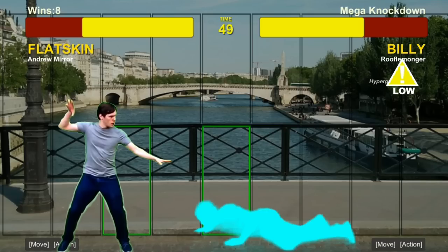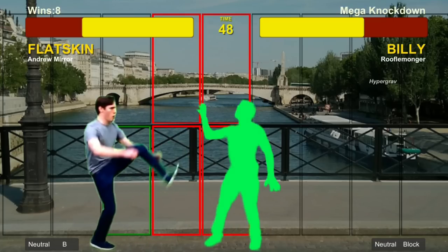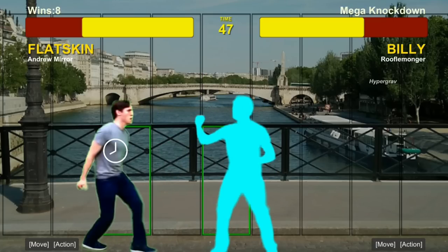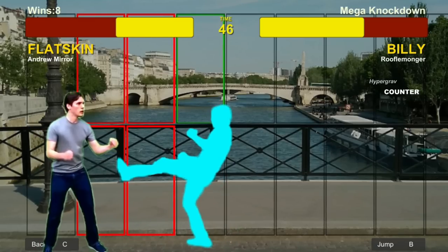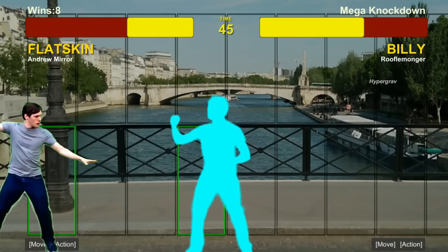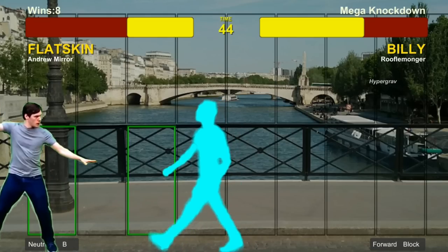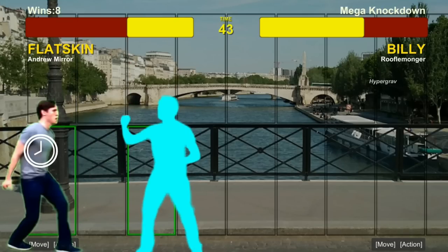That knockdown situation is to your disadvantage. So I play it safe — I stand in place and block. The opponent goes for a medium, I block it, and now they're at a slight disadvantage, as shown by the clock. The way the game works, you'll always know if you have advantage or disadvantage — being knocked down or having the clock on you means you're at a disadvantage. The opponent tries to sweep again, but I do a jump, and jumping beats any kind of lows if the move doesn't have upper hitboxes controlling the higher part of the screen.